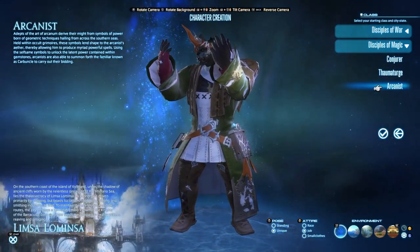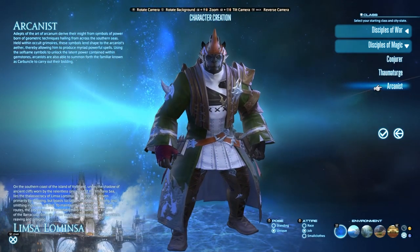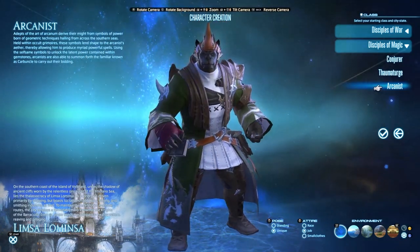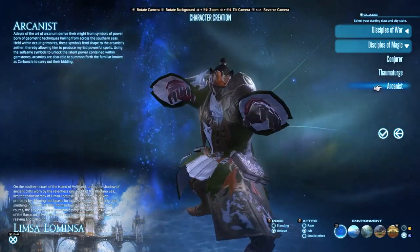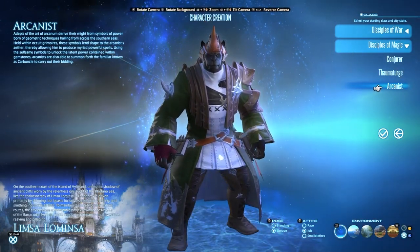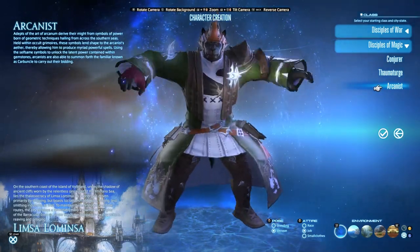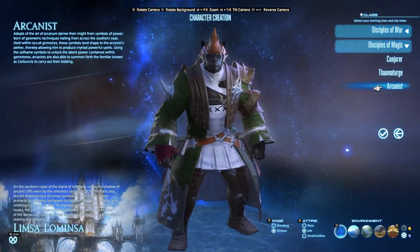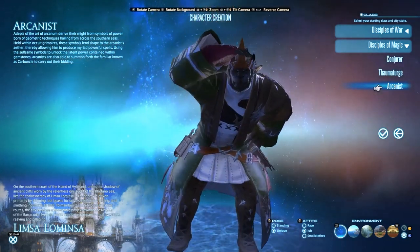Finally, Arcanist is unique because it evolves into one of two jobs. It can become Summoner, a caster DPS with a pet, or Scholar, a healer with a fairy pet that also puts out healing. You can switch at level 30, but Arcanist starts in the caster DPS role — so keep that in mind. That's the only real inconsistency when it comes to jobs in Final Fantasy XIV.